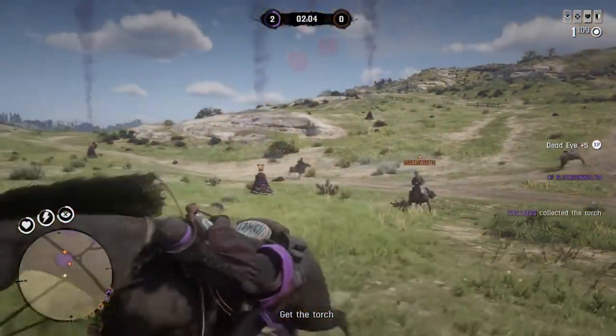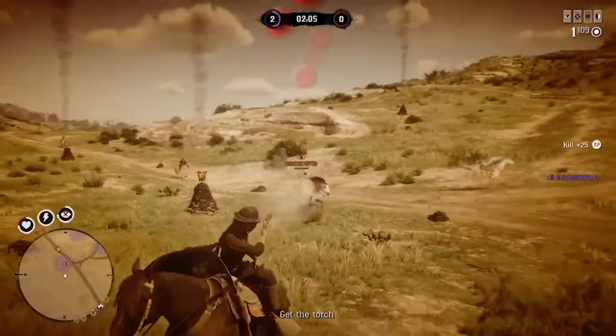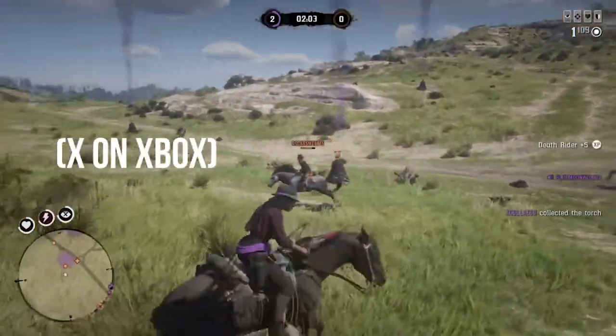To duck on your horse you have to have the bounty hunter role and reach level 14, but it's the same controls as diving when you're on foot. It's L2 and square in the direction you want to go.